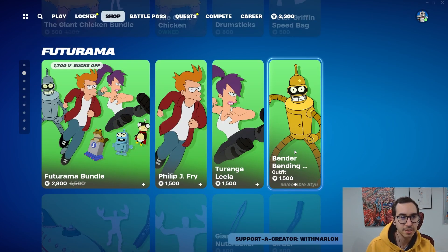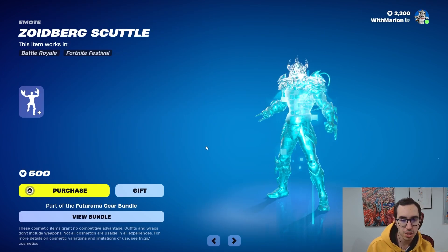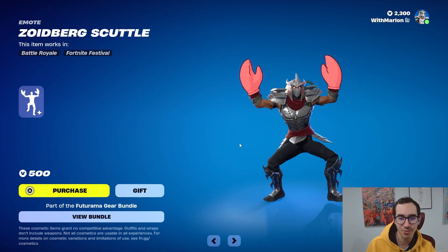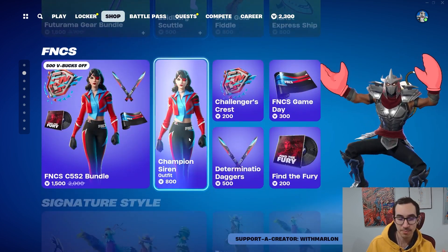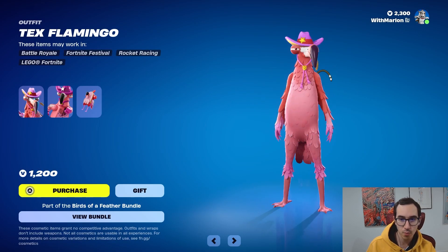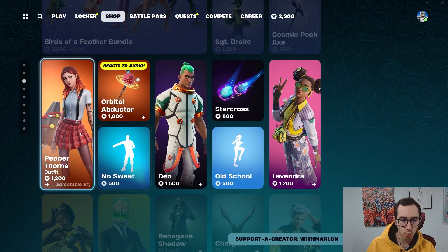We've got Bender Bending Rodriguez as well as the Zoidberg scuttle — oh, that's so good! With Shredder it is a transversal, so that makes it better. We got FNCS, we got Birds of a Feather with Tex, Flamingo, and Pepper.